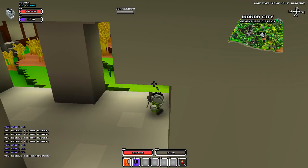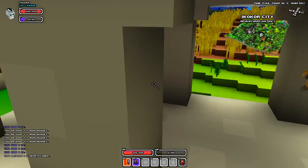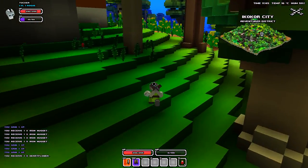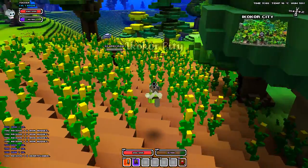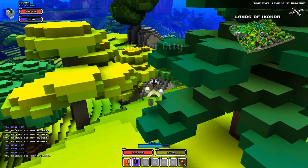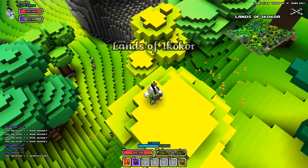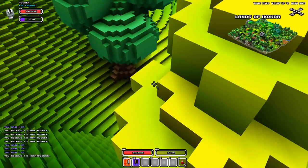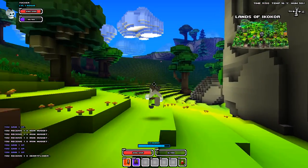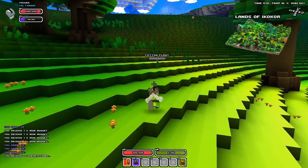These guys are pretty strong if they're in these little spots. If you hold down Control, you can climb up, but once your stamina drains you'll fall. Whoa, that was close. Oh, I survived! Also, if you fall and you tumble, it'll take away some of the fall damage, if not all of it.